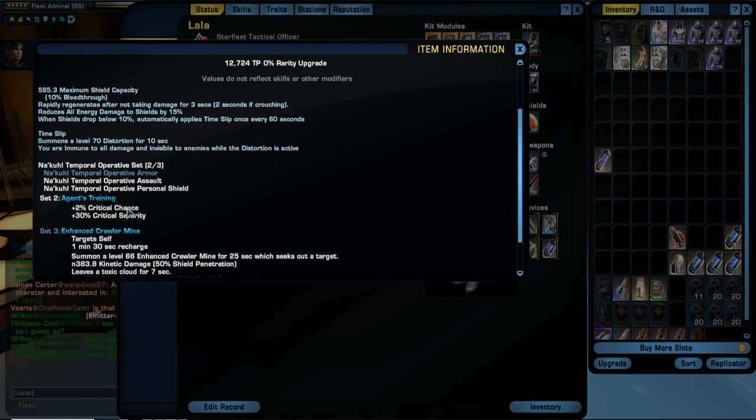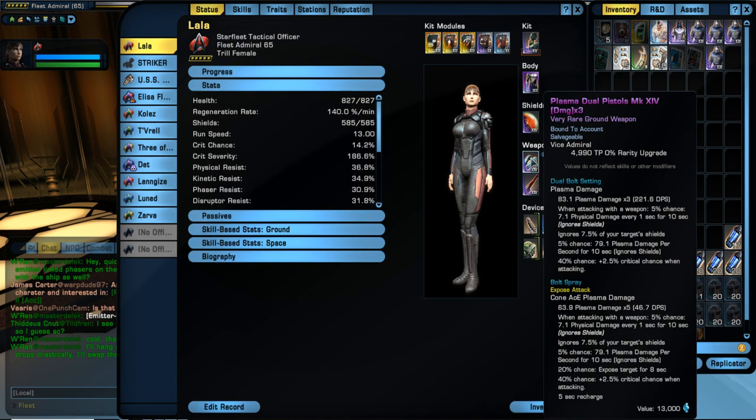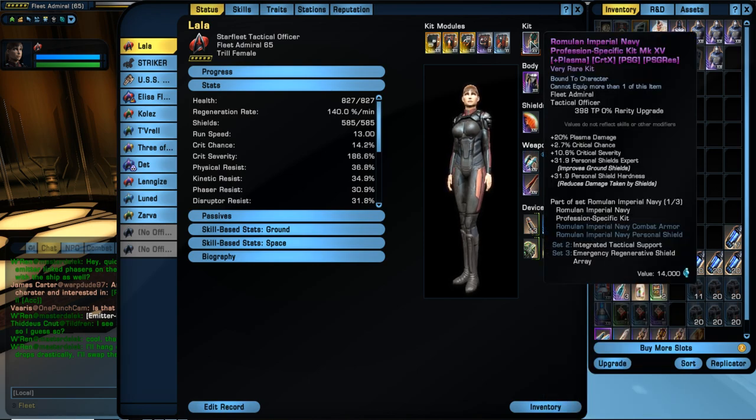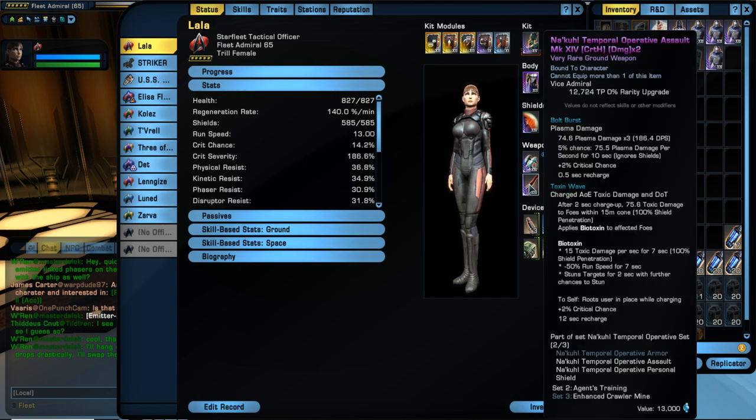By having both of those you get the two-piece bonus, which gives you 2% critical chance and 30% critical severity — which is huge. You don't have to be crouching or anything, you just need to have two out of this set slotted to get that. I'm using a plasma main weapon because this also gives you a boost to plasma damage by 20%, which is pretty good. This isn't up to epic or anything close to that but I'm getting 221 DPS out of that with 83.1 plasma damage times three. On some more open maps, if I switch over to the range weapon I get a little more range even though the damage output isn't quite as high.